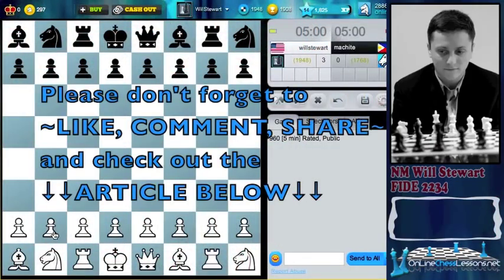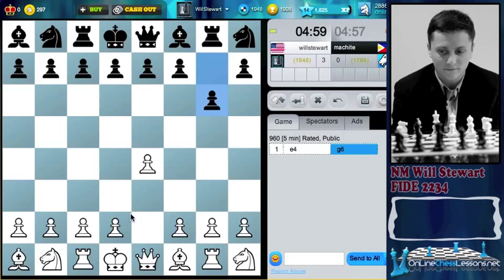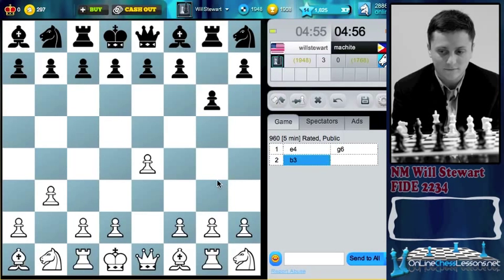He wants to go again, so this time I'm going to open up in the center. It's easy to get carried away playing on the sides in 960. So now I need to — I can't let him get on that diagonal first.